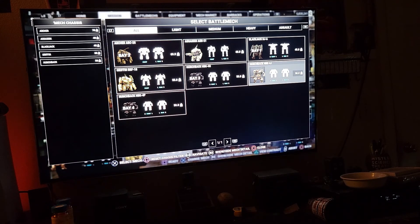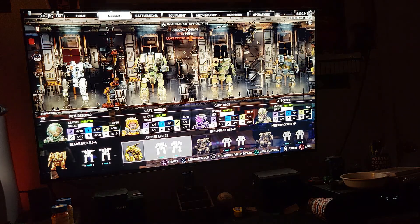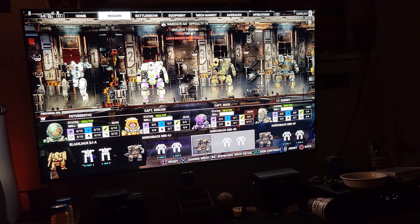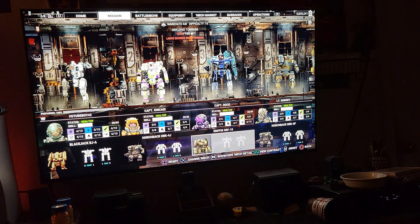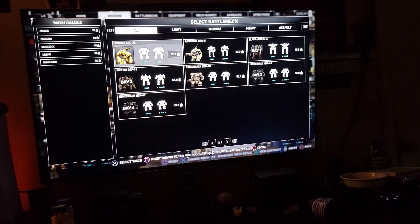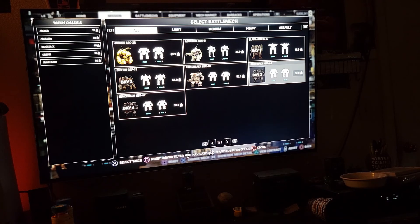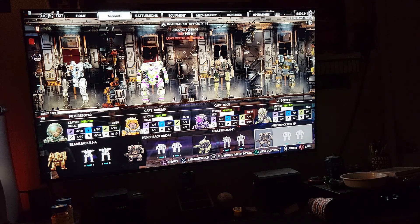Let's see - this is my LRM 10 Hunchie. I'd like to have something that shoots at a distance. Griffin too - that one's got - oh that's where I'm a six, that's right. I don't know why I did that, I think it was for a specific mission. My Assassin. And we're still over tonnage, so we're just going to remove - we don't need that much.